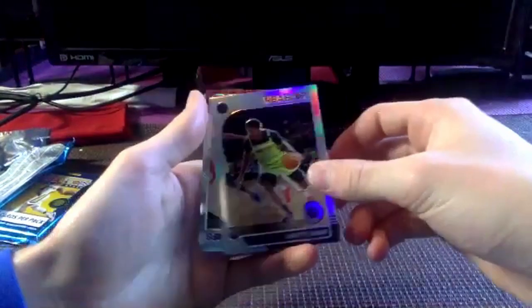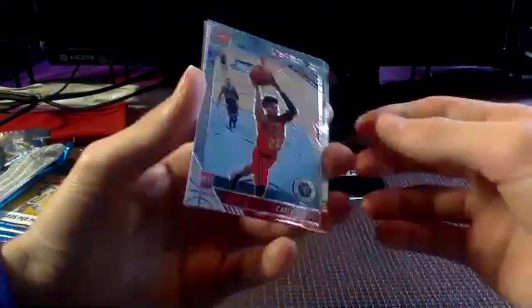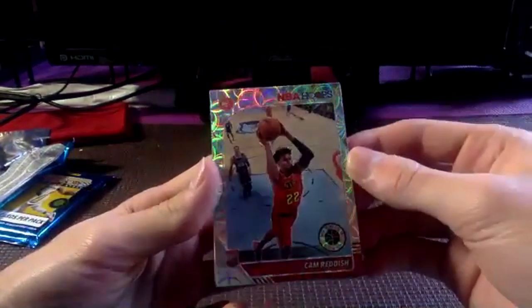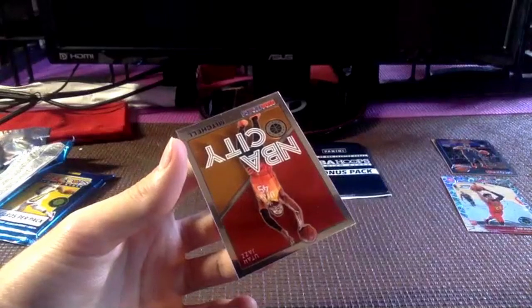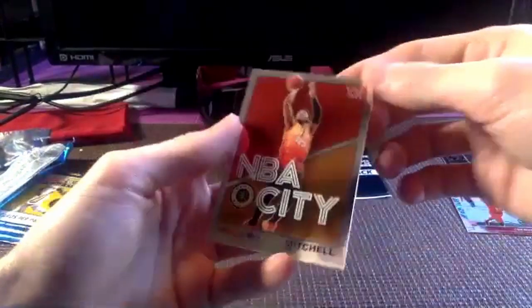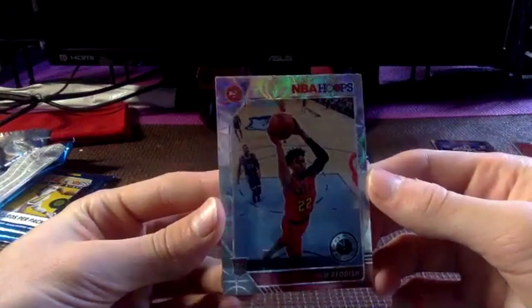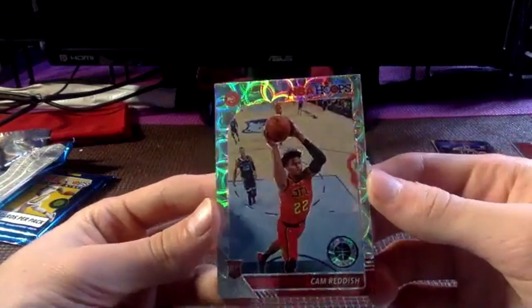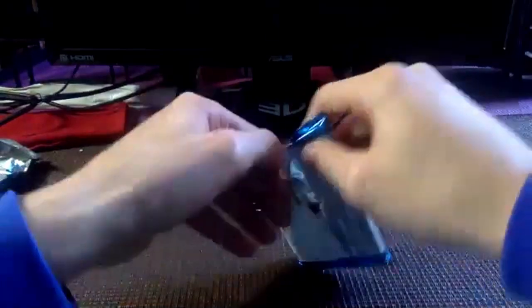That is humongous — rookie card tribute Zion, around five bucks. That's underrated, right? Oh look at this — is that the laser Cam Reddish? That is a crispy card! The Derrick Rose is not bad either because it's a rare card obviously. We'll save those notable cards. I think it's a laser Donovan Mitchell card — looks like seven to ten bucks. Solid, great first pack. I saw a slightly different Zion one go for sixty bucks.